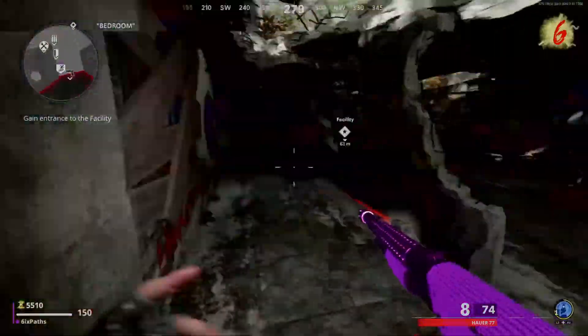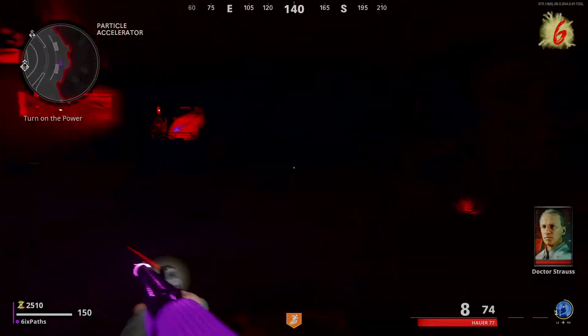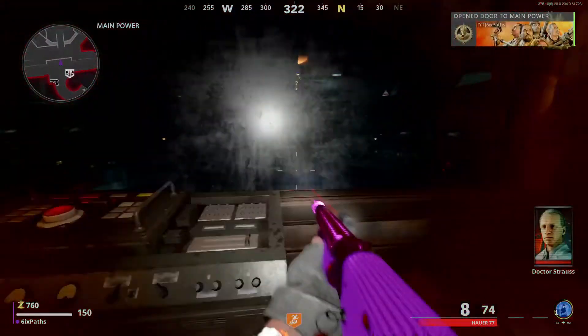Without wasting any more time, let's get started. The first step to doing this easter egg is, of course, you need to have the power on. If you don't know how to do that, you literally just have to open a few doors until you get to the power room — or the reactor room — then open this door and flip the switch, just like the old days.